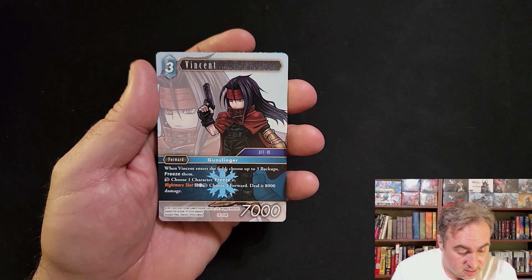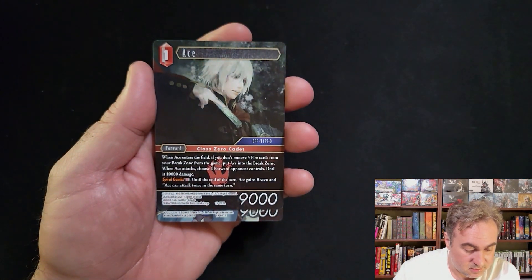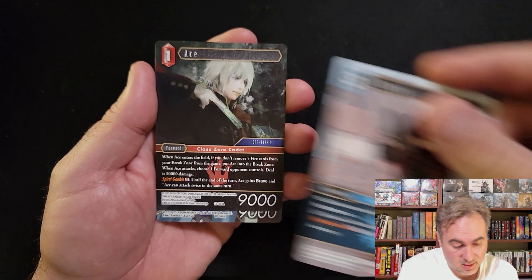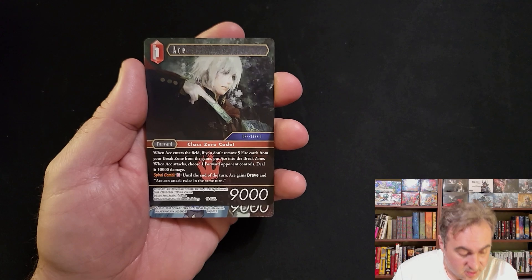Joseph - my first time seeing Joseph, rare, Category 2. Vincent - freezing three backups when it comes into play, not too bad. It has an action ability to choose a character and freeze it - very good.